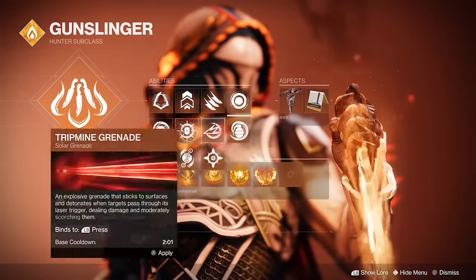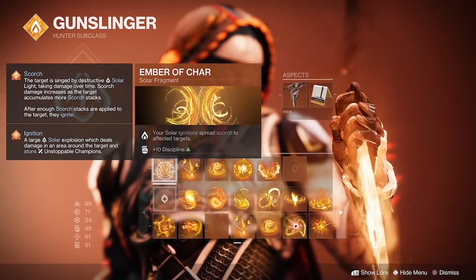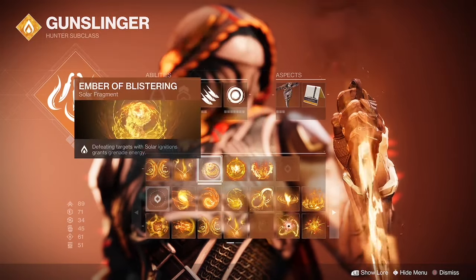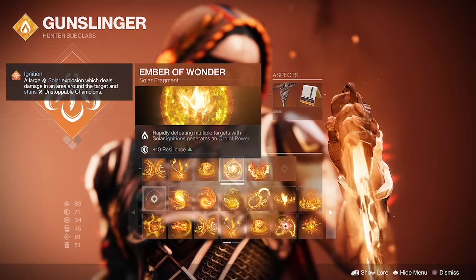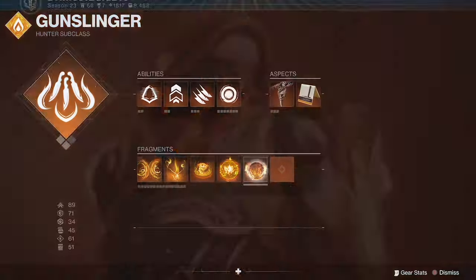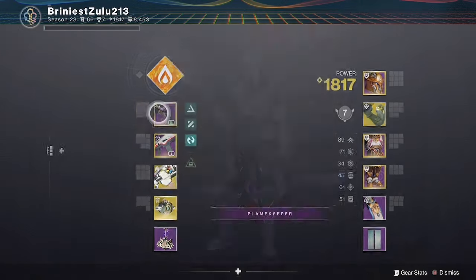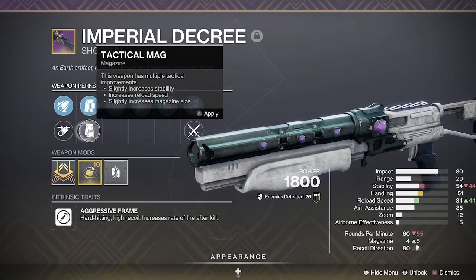Gunpowder Gamble gives you Gambler's Grenade. Then we'll want Ember of Char which applies Scorch, Ember of Tempering which applies Stacks of Scorch, and Ember of Blistering.